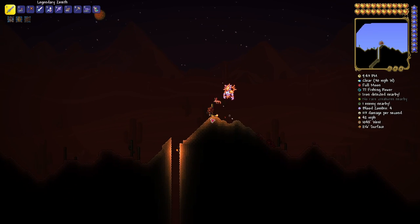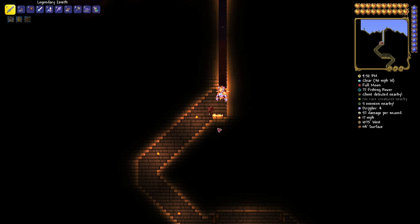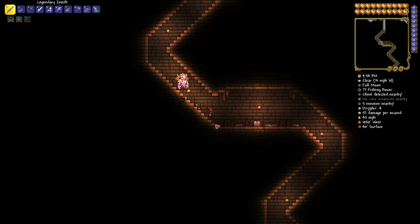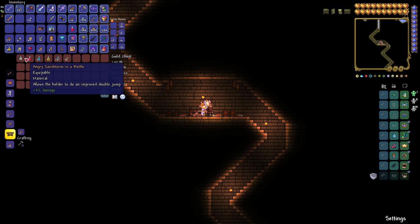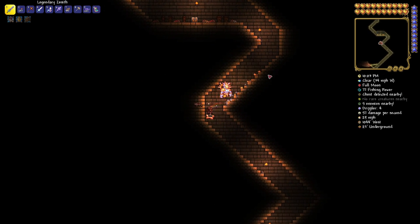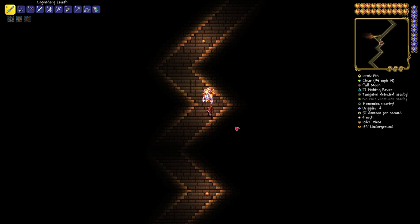We're going over to the pyramid to show you the magic conch. We are at 1065 West by 200 Surface — dig on down into the pyramid, ladder on up. There's a gold pile — pop that open and there is your angry sandstorm in a bottle, plus 3% damage. The RNG gods have been very nice today.